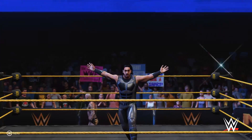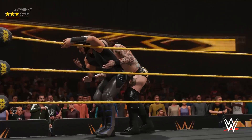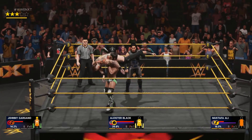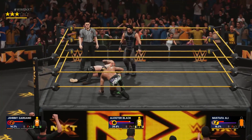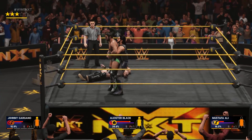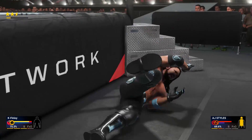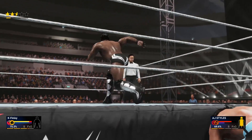2K19 could have easily been rehashed from last year with just the 2K Towers and a new roster. Instead, 2K looked at nearly every part of the game and evaluated how it affects the overall experience. Gameplay, while using the same control scheme, has had some rework in the way abilities and skills work. Small things like requiring reversals to be exhausted when using the ring escape ability changes the pacing of the match for the better. The new payback system balances a lot of the cheap tricks and exploits from previous games, but will require players to master a new button combo to make the most of their in-ring tools.